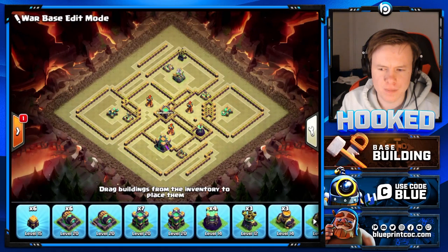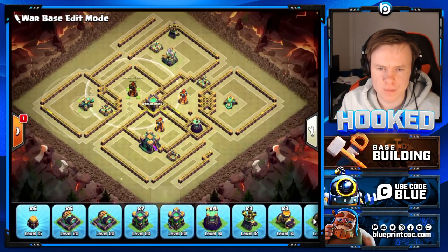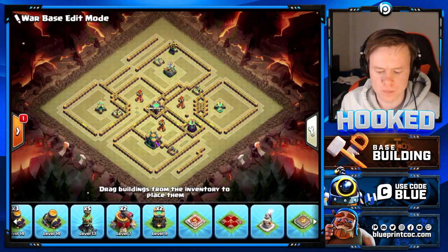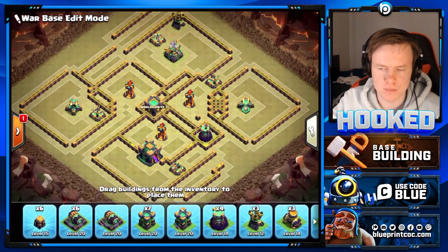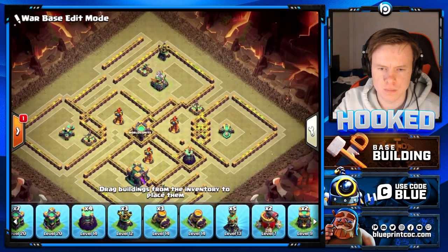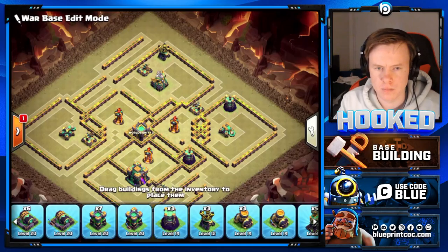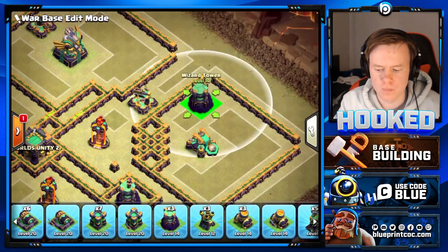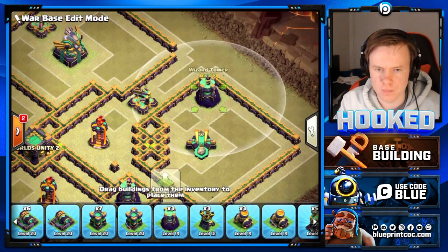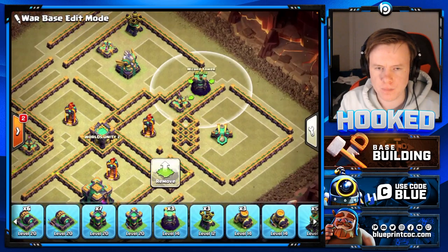When placing buildings, start with the xbows - of course after the multis and scatters - then move on to air defenses and wizard towers. When placing wizard towers, make sure they cover good base value but don't give the attacker too much freeze value. As you can see, you can freeze it with the scatter and a tower together, so we could place it around here somewhere instead.